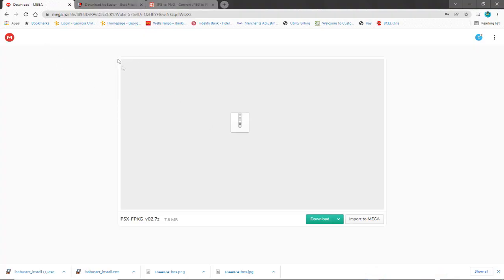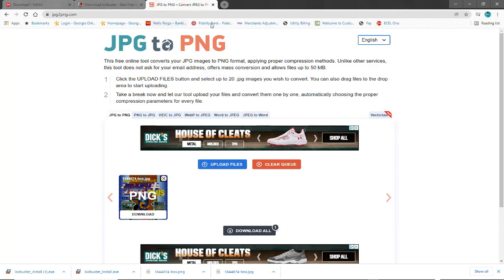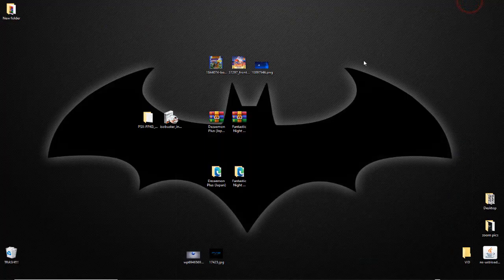To grab the main conversion program, go to this Mega site and tap the green download tab. For ISO Buster, just Google it — it's free. If you want pictures for your games, they need to be in PNG format, not JPG. I go to a conversion site, upload my JPG, and download it once it converts to PNG. All these links will be in the description.